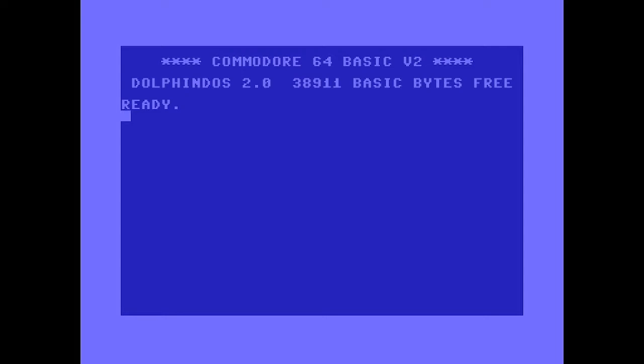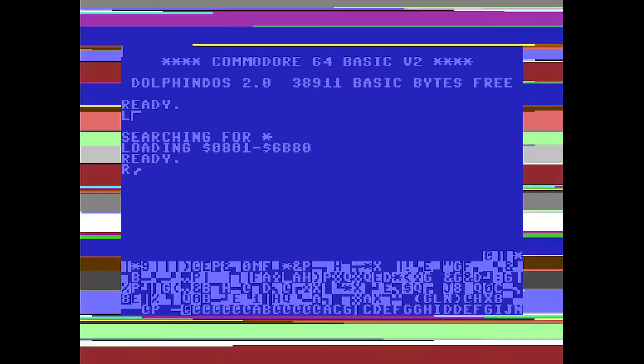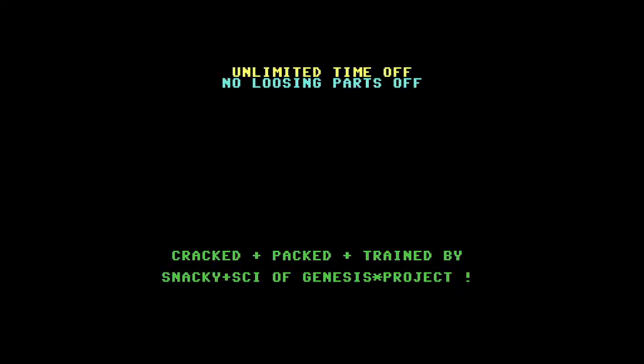So let's load this one. This is a Father Christmas game on the Commodore 64. What year did it come out? I honestly don't know. Oh, 89. So let's see what it's like. Cracked, packed and trained by a snacky sigh of Genesis. Unlimited time off. No loosing — loosing? Really? Loosing? Good grief. Come on, get some English classes, please. Bloody hell.